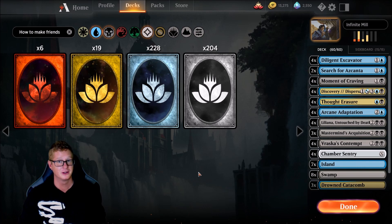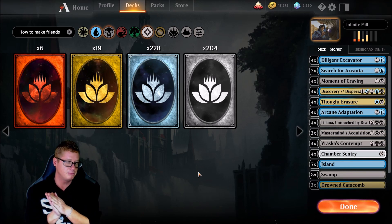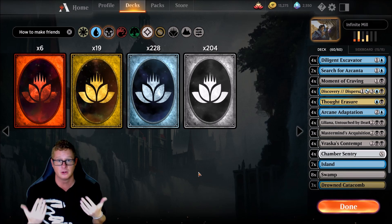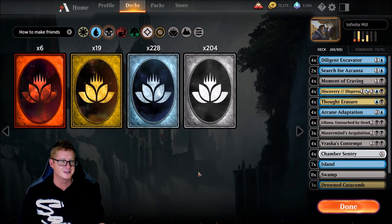Milling their entire library. Milling means you're just going to take all their cards in their library and put them into their graveyard. When your opponent has no cards in their library, they lose the game.